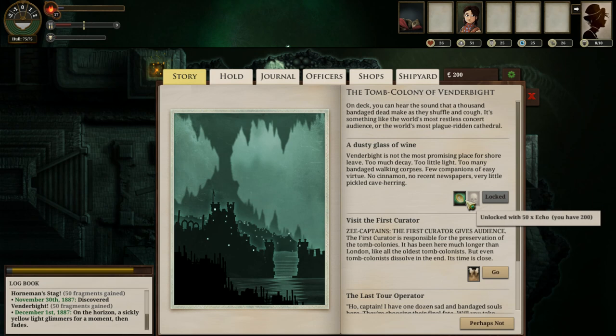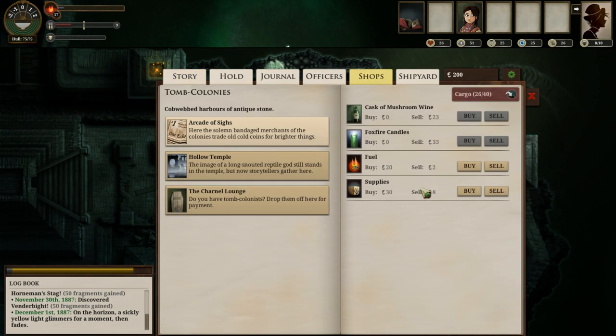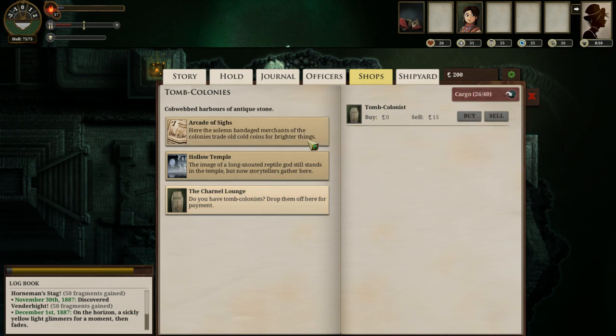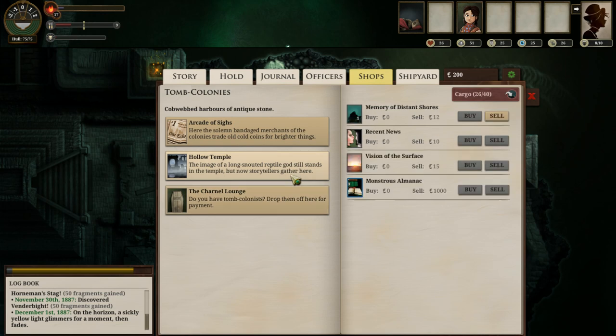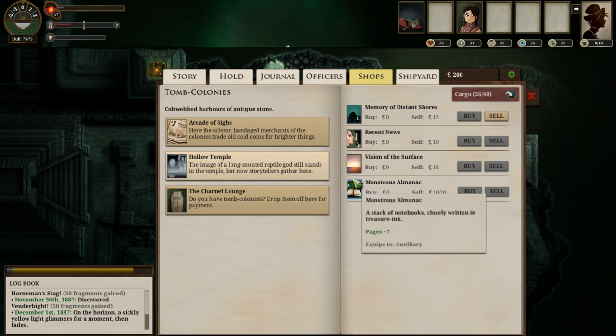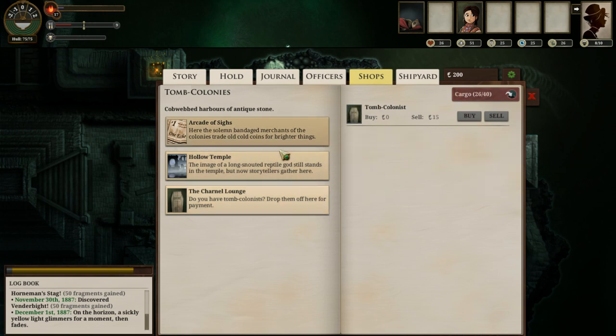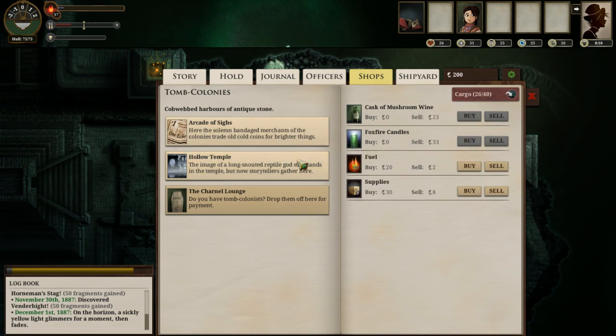We can use echoes to reduce terror if our terror is too high, but by and large there's not really much to do here. As you can see, fuel and supplies are both 10 echoes more expensive here, which is not lovely. You cannot buy Tomb Colonists, but you can sell them here. You can also sell something called a Monstrous Almanac for a thousand — seems pretty high, actually. Might be worth trying to get a Monstrous Almanac at some point.